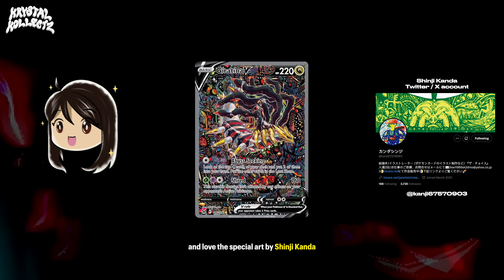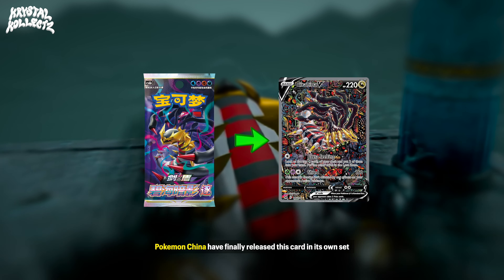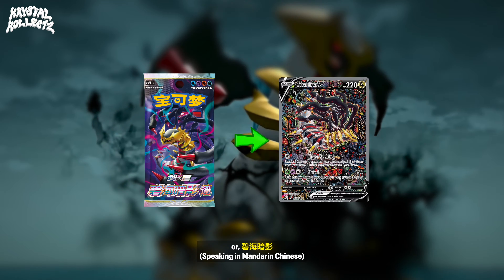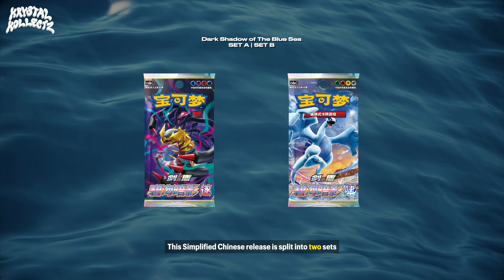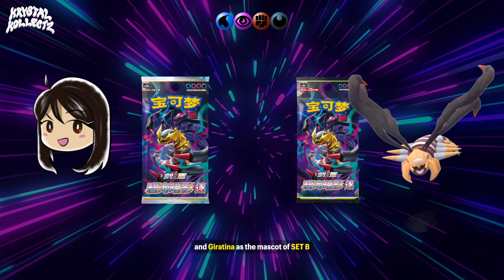If you're a Giratina fan and love this special art by Shinji Kanda, you're in for a treat. Pokemon China have finally released this card in its own set called Dark Shadow Over the Blue Sea, or Bihai Anying. This simplified Chinese release is split into two sets, with Lugia as the mascot of Set A and Giratina as the mascot of Set B.